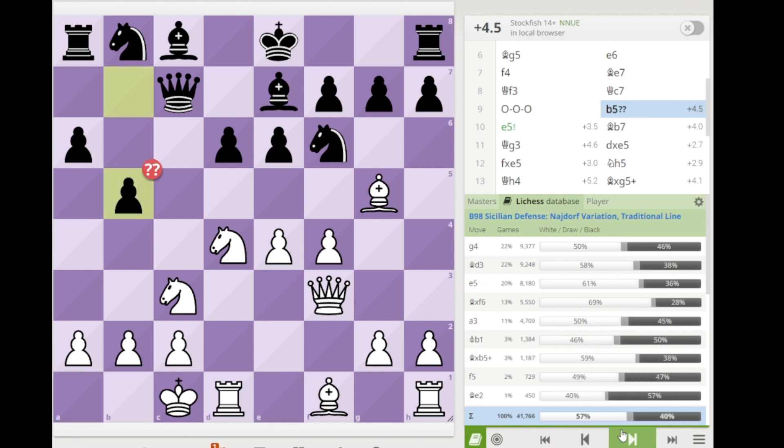After white castles, black goes b5. b5 is a very natural move in this Sicilian, but here it is a blunder — black has played e6 a bit early. What do you think the move is to punish this blunder?